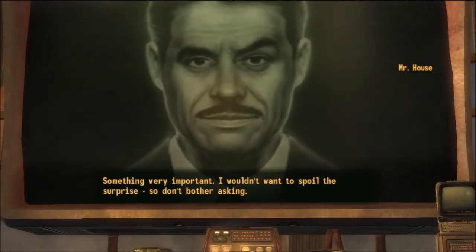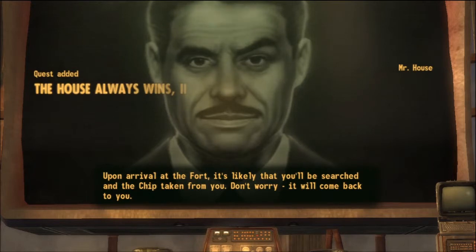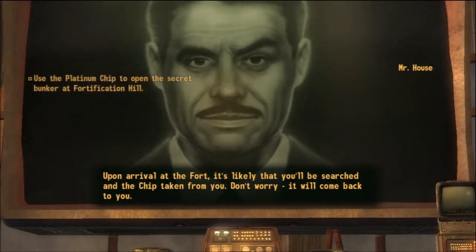Something very important. I wouldn't want to spoil the surprise, so don't bother asking. Here, take the Platinum Chip again. You will need it. Upon arrival at the fort, it's likely that you'll be searched and the chip taken from you. Don't worry, it will come back to you.